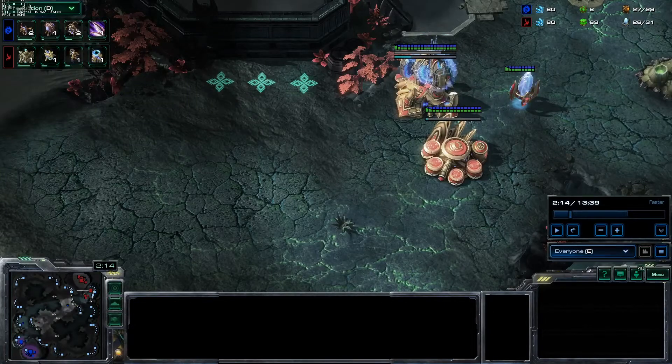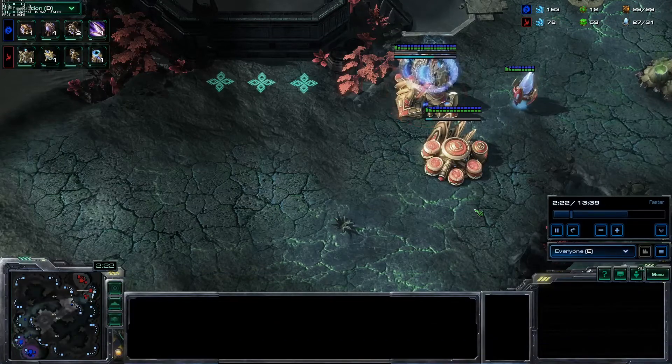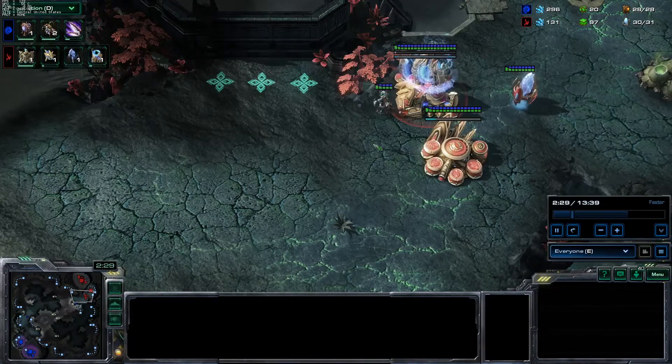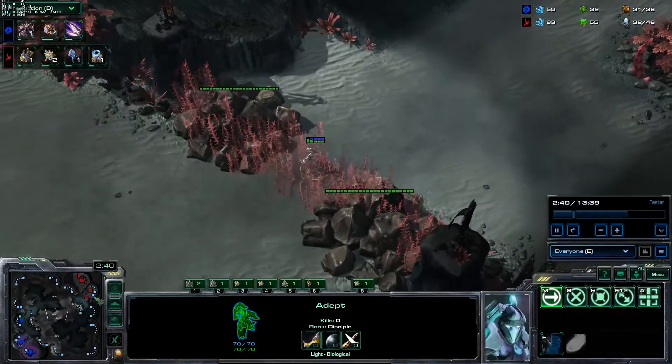Hey guys, HughShang here, welcome to another guide. Today we're looking at a replay example of the S4 gate robo glaived adept build I covered yesterday. I was struggling to find a replay — I had to play a bunch of cannon rushers and dirty cheesers losing ladder points — but then we queued up against Golden, a previous pro gamer sitting around 6.2K MMR and playing a lot. Let's start it up.